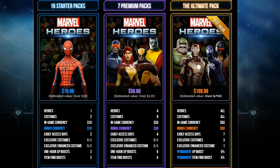For the Premium Pack, you get four heroes and eight costumes — basically two costumes per hero. Your in-game currency is $30 and you get $30 bonus currency, so you're looking at $60 there. You'll want to double-check the FAQ or forums to confirm the currency details. Your early access is four days, with no exclusive or enhanced costumes.